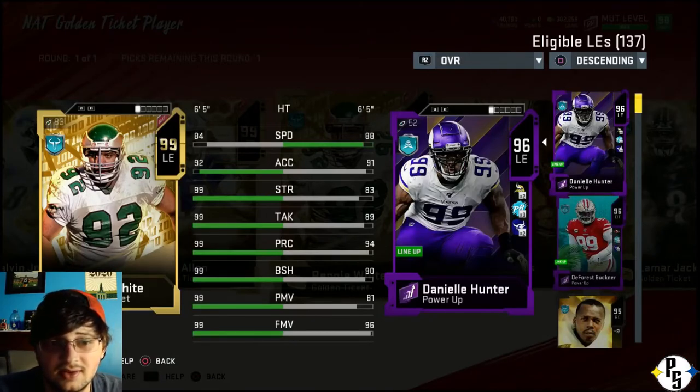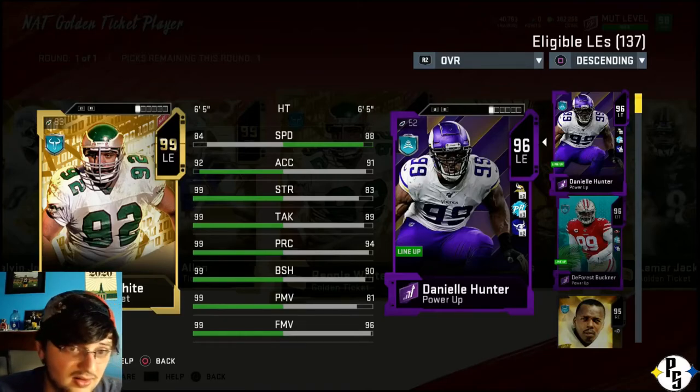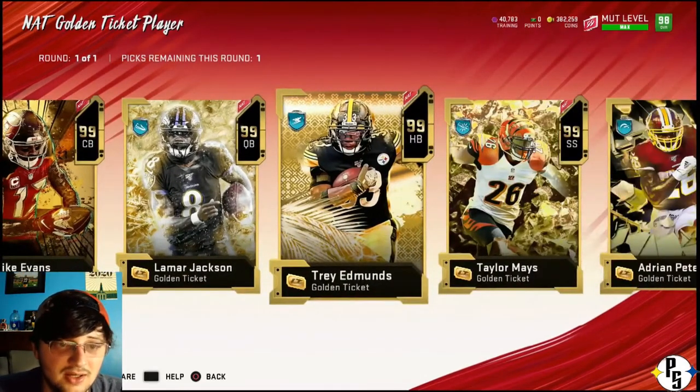I have Danielle Hunter - his playoff card, boosted to a 97 right now. It's 99 everything except for speed and acceleration. So he would definitely be a card that I consider. We talked about corner, quarterback, running back - even though that would be so nice for my all-Steeler team. But even then, I have 99 Bell on the all-Steeler team.